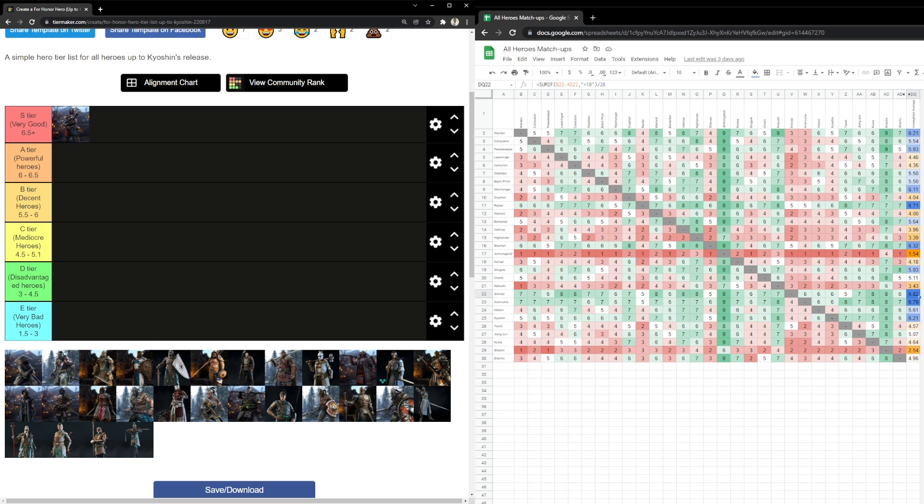Basically, Shinobi from neutral has an unpunishable kick on reaction — you can punish it with a hard read, but hard reads are not profitable. You want to react anyway, even if you cannot punish it. He has excellent defense with double dodge that can option-select bash and undodgeable mixups, and also other mixups like a chargeable avoidant bash or chargeable Warmonger bash. He can i-frame those bashes as well.